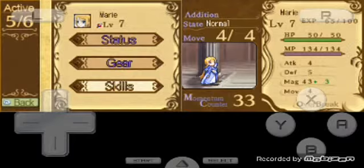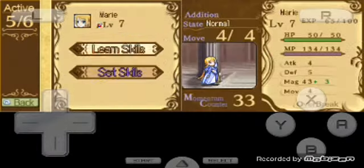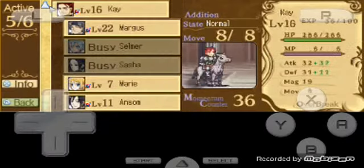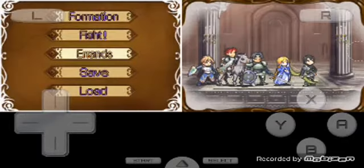For Marie, not much actually. All you have to do is put one or two points into Cure Drop, and then the rest goes into Invoke Mana. And that's about it — these three skills are just plain old normal. Let's get to the fighting part.